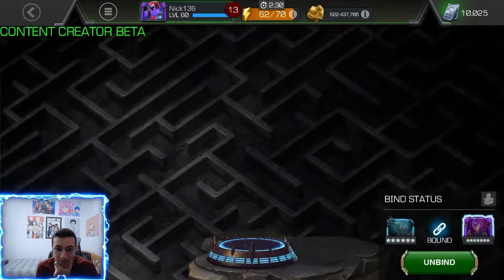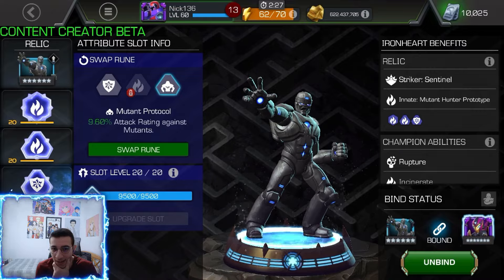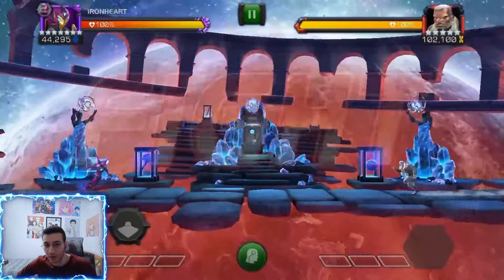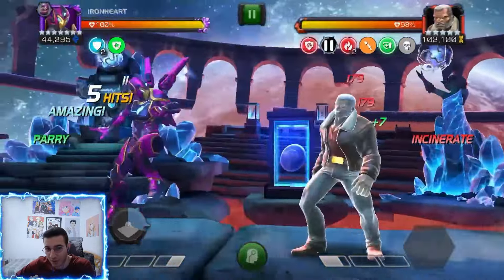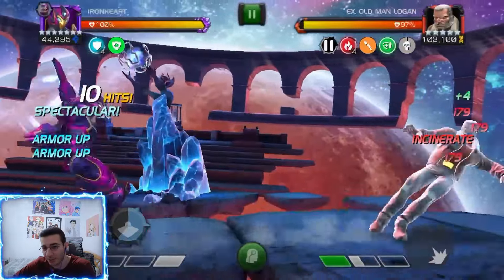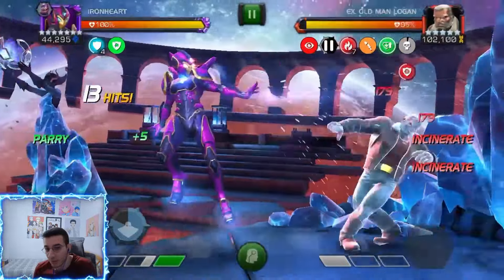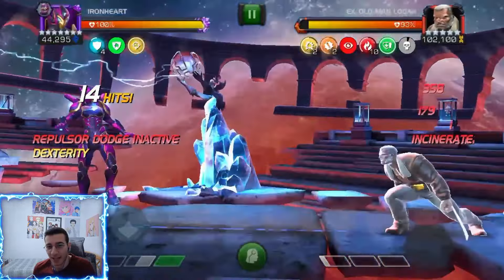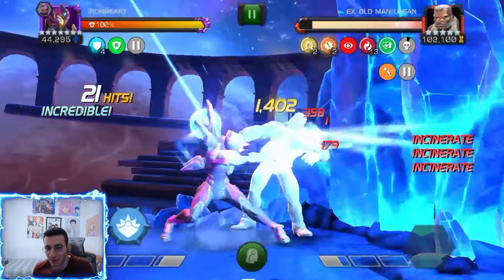Now I'm going to switch the Sentinel relic from energy resistance reduction to more attack against mutants, because we're fighting Old Man Logan at 1.5 million HP. On the previous Red Hulk fight I did pop the max pre-fight which gives a bit more attack, but I totally forgot here, so we won't have that extra damage. We do get nine percent more attack against mutants though.